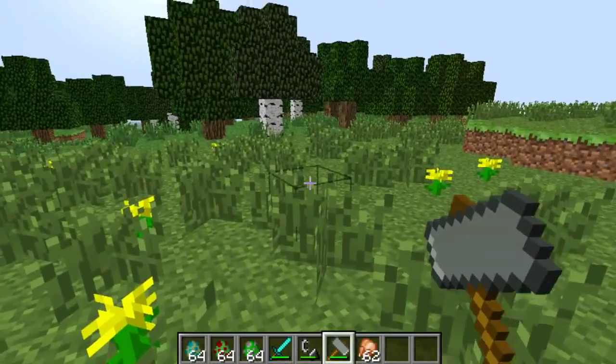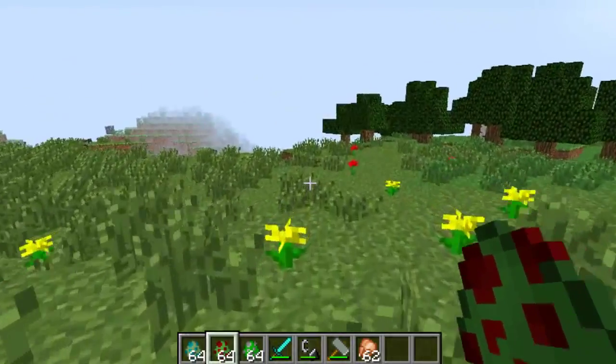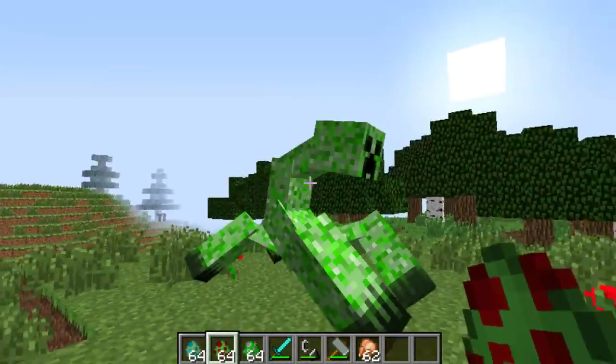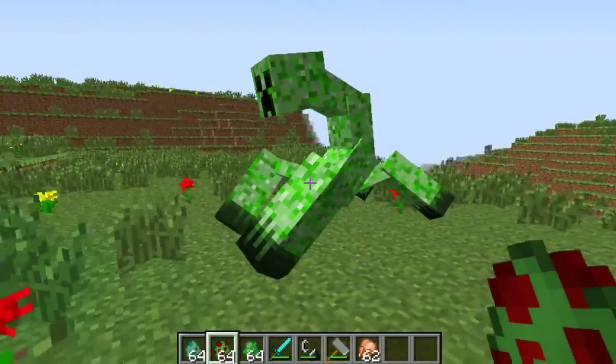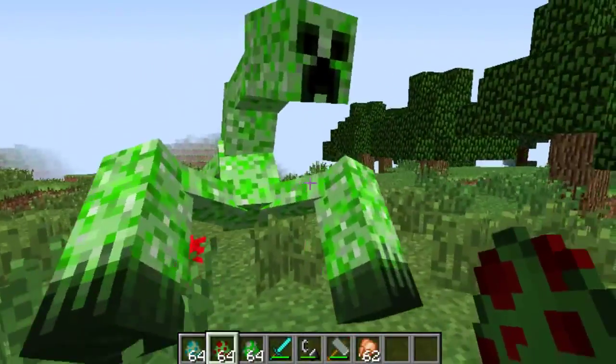We are going to now look at the Mutant Creeper. You can spawn these in as well, so I'm just going to walk over here because he is going to cause some ridiculous damage. Here he is — he is pretty ugly. He's got four massive legs; he's like a long-necked creeper. He's disgusting.